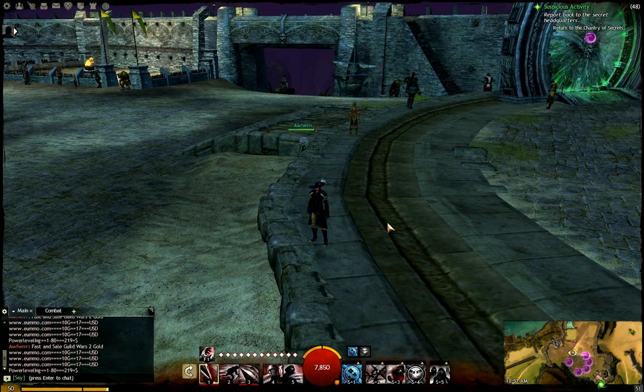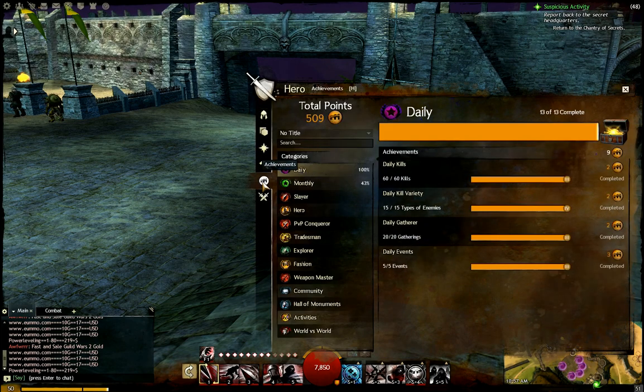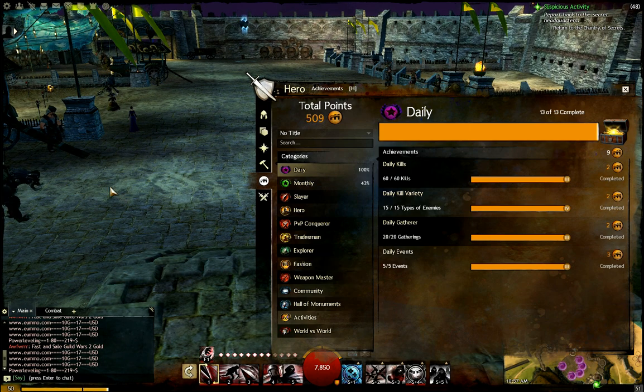You can also get items for yourself so you don't have to buy that stuff or rely on whatever happens to drop for you. Another really nice source of experience: doing your daily achievements actually nets you quite a bit of experience. These are fairly easy things to do. I usually find that if I'm playing for maybe an hour, I can easily get the daily kills and the daily gather stuff maxed out — no problem. It's very easy, especially gathering because each node gets you three or four of something, and that counts three or four toward your gatherings.